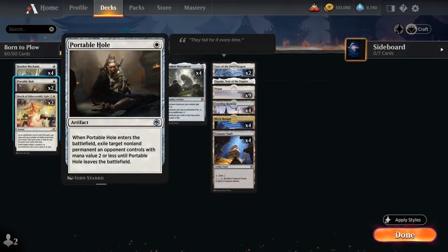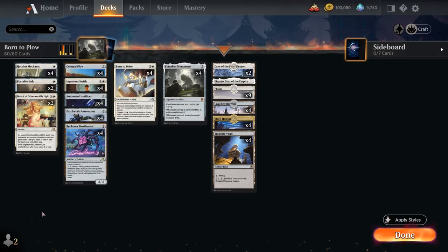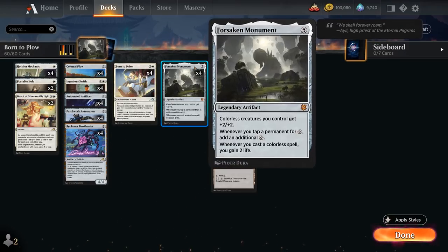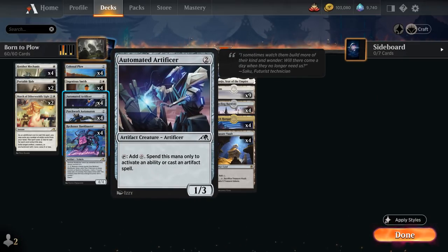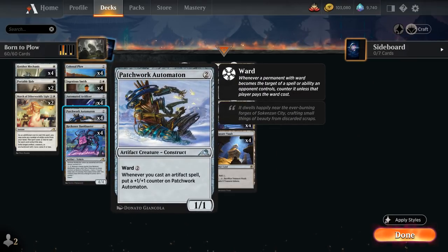Looking at the rest of the deck: we've got removal with two copies of Portable Hole, an artifact that can exile a permanent with mana value 2 or less from the opponent. We've got March of Otherworldly Light as an instant that can also benefit from the extra mana from Monument and can take out creature lands. At 2 mana we've got Ingenious Smith, which can find an artifact in the top 4 and picks up a +1/+1 counter whenever an artifact enters the battlefield under our control, so it can help us find Forsaken Monument or one of our vehicles.